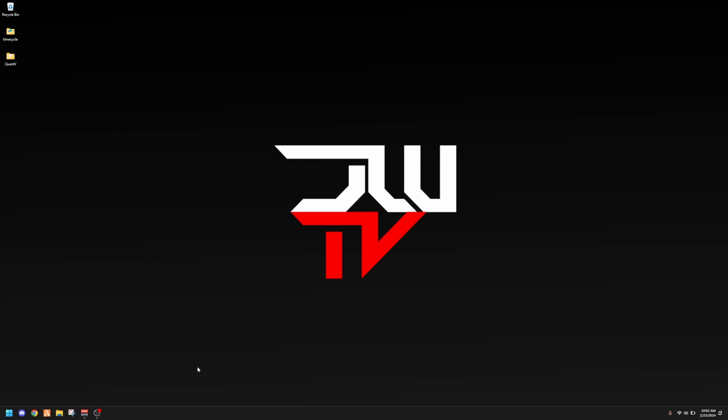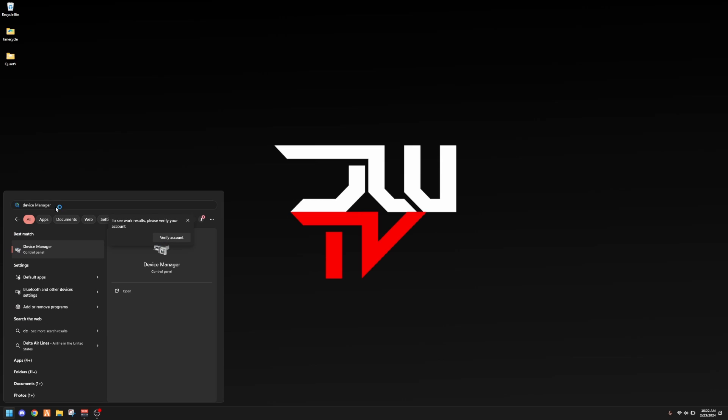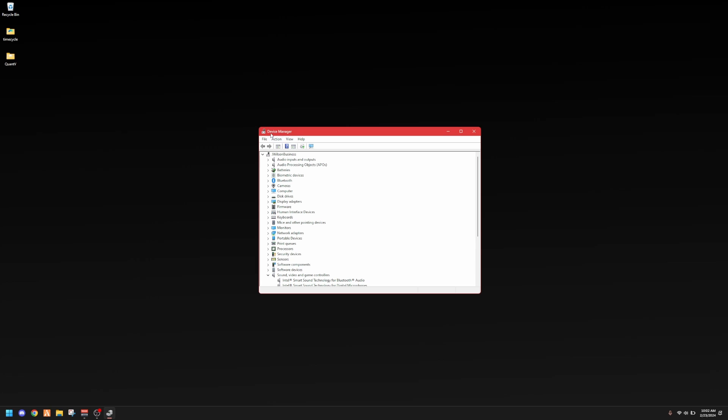First, press the Windows button on your computer and type in Device Manager. Hit Enter and it's going to take you to the Device Manager in the Control Panel. You'll see a list of everything in your computer — controllers, drives, and all that stuff. Scroll down to where it says Sound, Video and Game Controllers and hit that little arrow.